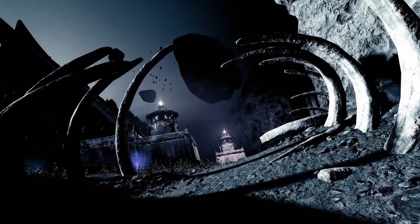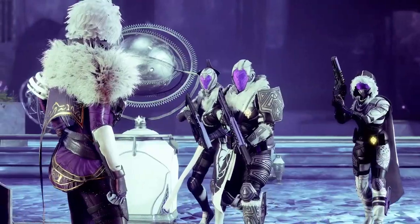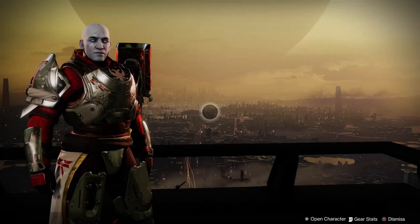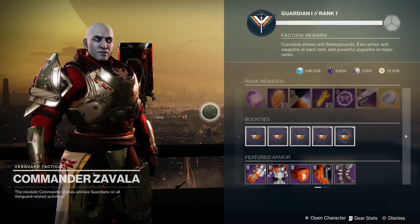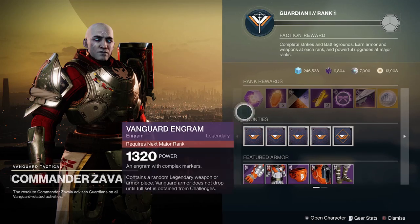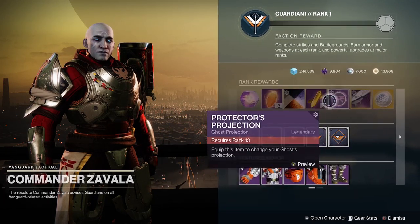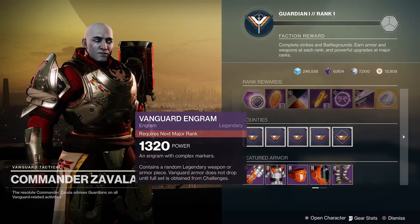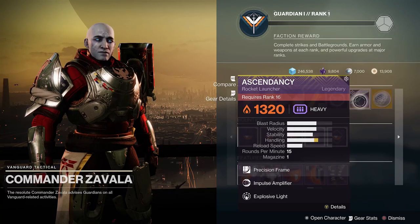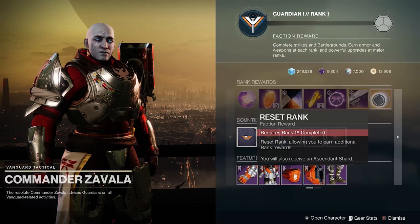But this season it is different. It's still pretty self-explanatory though, so we'll go through it quickly. Basically, all you need to do now is go to any of the three vendors for the main playlists — Strikes, Crucible, or Gambit. It is now along their rank reward path, specifically under rank 16.